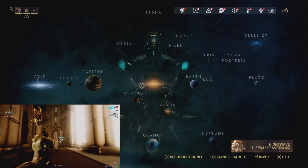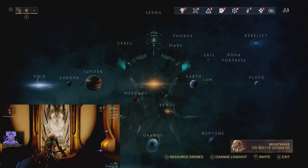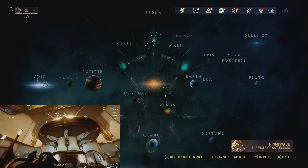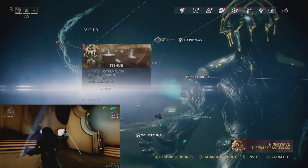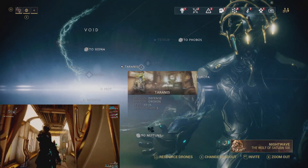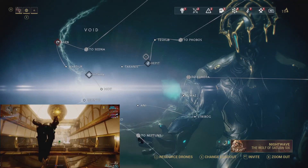Hello and welcome back to Warframe. In this episode we're going to take a look at the best places to farm yourself Lith Relics. They drop in lots of places but we're just going to target the best ones. The best three in order are Teshub, Hephit, and Tyranix. All three of these nodes have at least one instance with a 100% drop rate for Lith Relics.